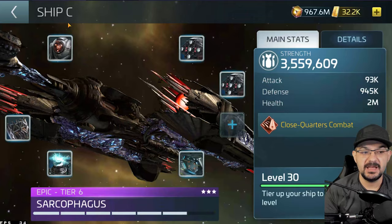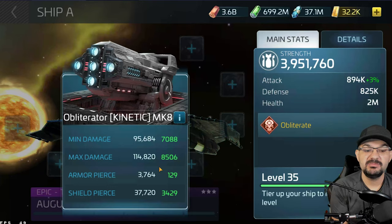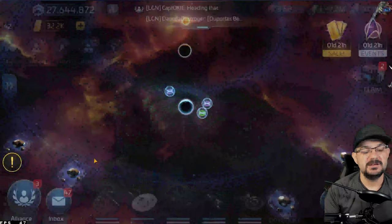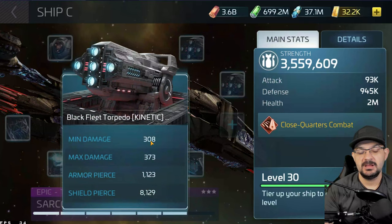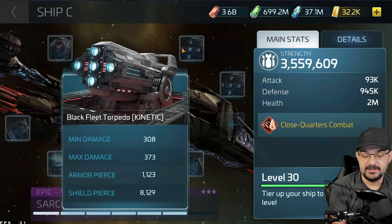Looking at weapon stats - 308, 373 - that's not on node. If we compare that to an Auger, the Auger sits at 95,000 damage minimum, 114,000 maximum. In my opinion, what they need to do with the Sarcophagus is amplify these weapon damages up to a normal ship's level. So instead of 308 at tier 6, it should be close to 80,000 minimum and 90,000 per shot.